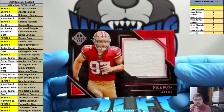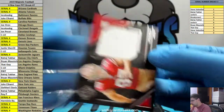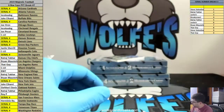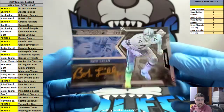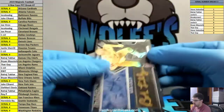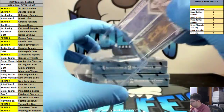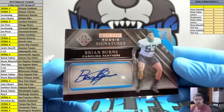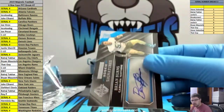Nick Bosa, San Fran, 2 out of 49, jersey. 5 out of 25, Bob Lilly. Brian Burns, Carolina Panthers, serial number 62, 2 spot out of 99.